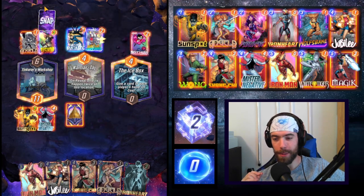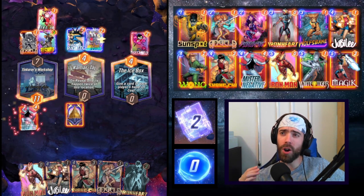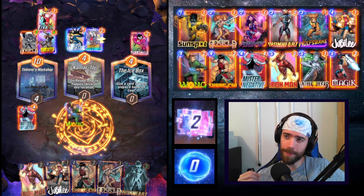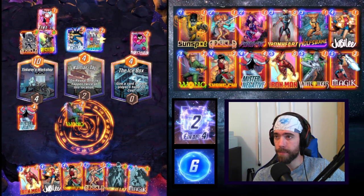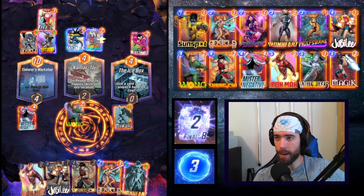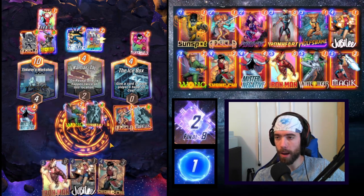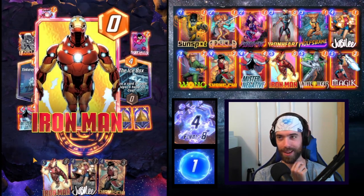I would kind of love to be able to get Magic out. I put so much energy into that Sunspot — he was absorbing my first three turns. There's the Magic. We'll put Magic out here. Wait — I forgot Ironheart is absolutely free. We play Angela, Magic, Ironheart. The bot snapped. They thought their Electra zapping my Sunspot was enough.